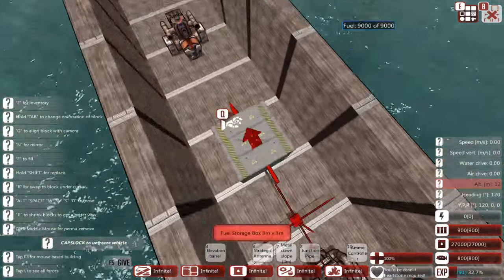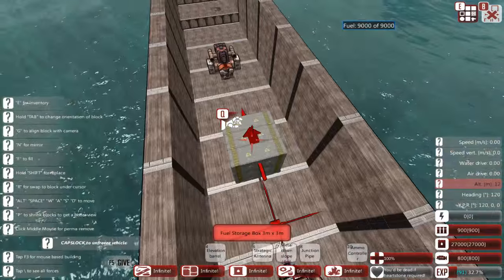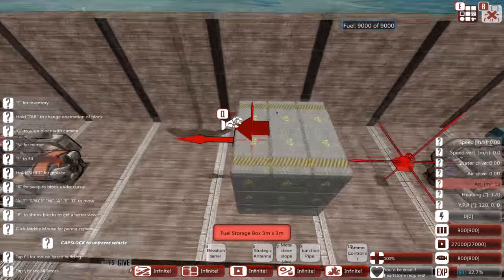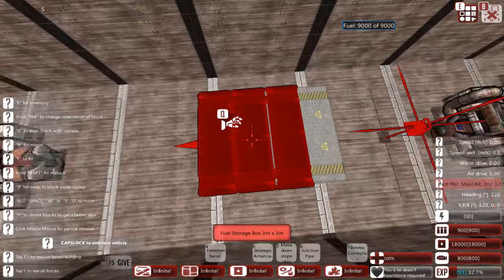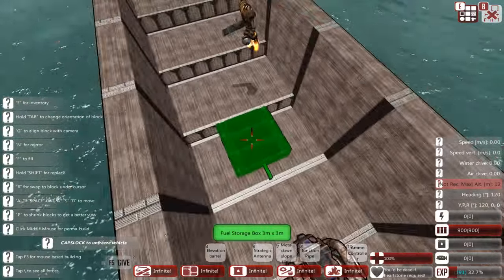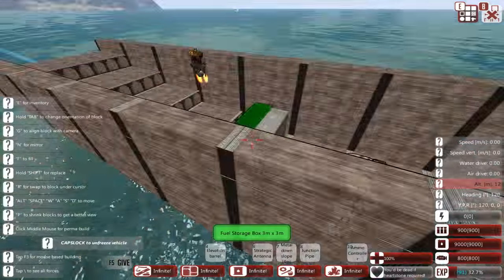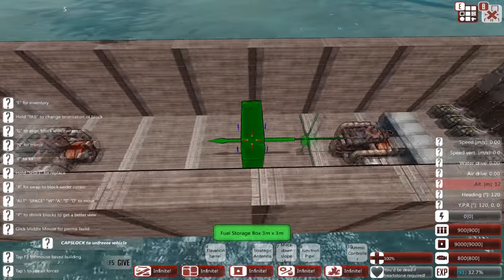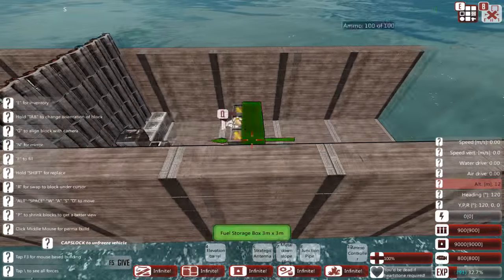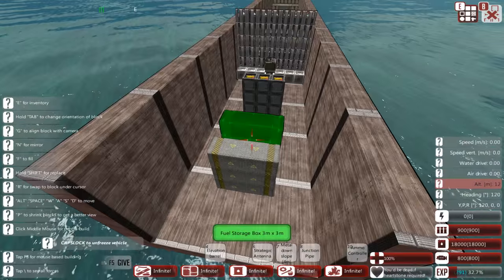I need to remove these fuel storage boxes because I want to put my cannon here. Rather than going into the menu and grabbing a new block, I'll press the R key to select this block — a very handy tip — then use the left mouse button to delete them. I'm going to put one of them here, one back here, and maybe another one at the front.